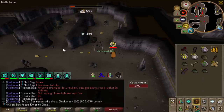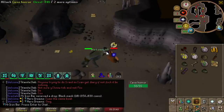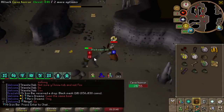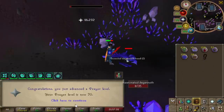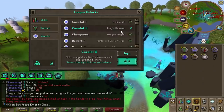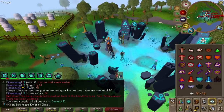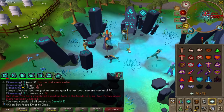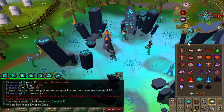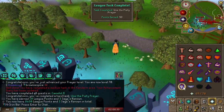I can also get some Inquisitor Heads for 70 Prayer. I got the Black Mask — finally! Went like 3x dry. Just like that — 70 prayer, 11k XP drop. Let's go ahead and unlock Camelot 2, aka King's Ransom. There we go — that's Piety. I already have it, so I don't even have to talk to the NPC.